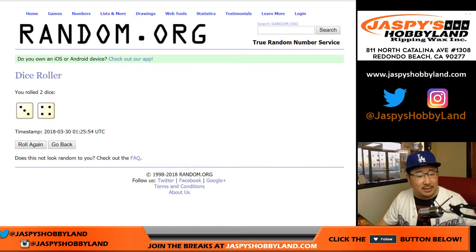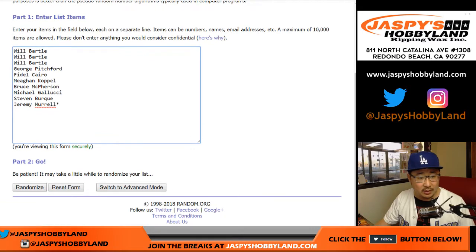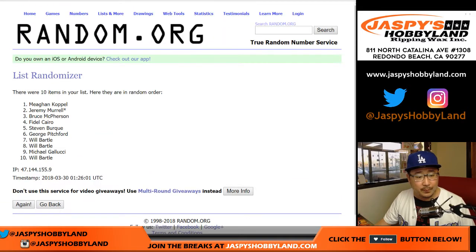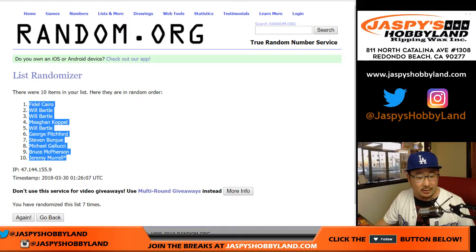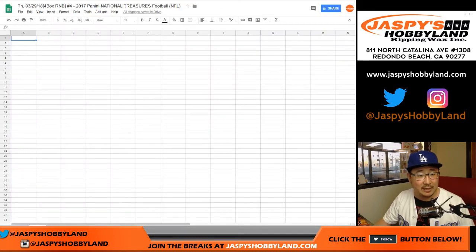We're going to roll the dice, randomize each list — a three and a four — seven times. Names first: one, two, three, four, five, six, and lucky seven. We got Fidel down to Jeremy, who gets the last spot after getting last spot mojo.